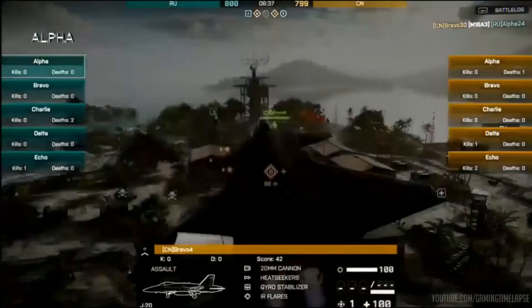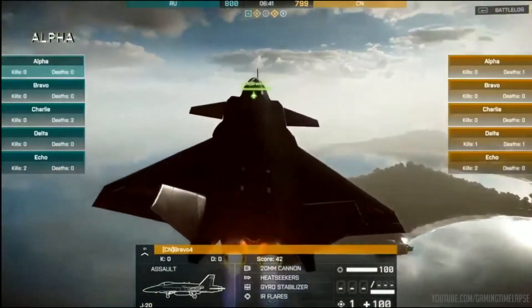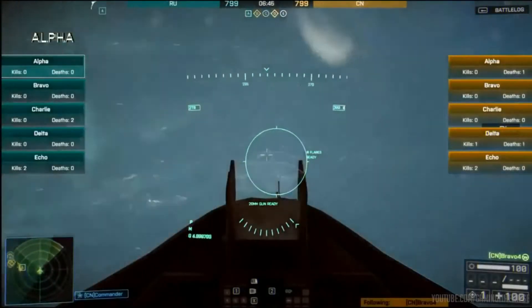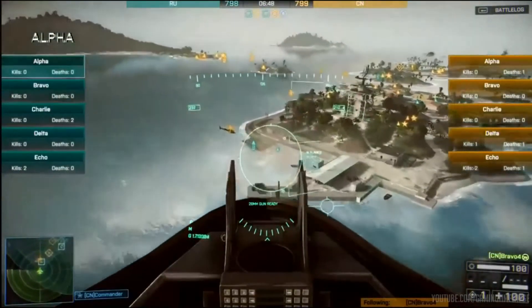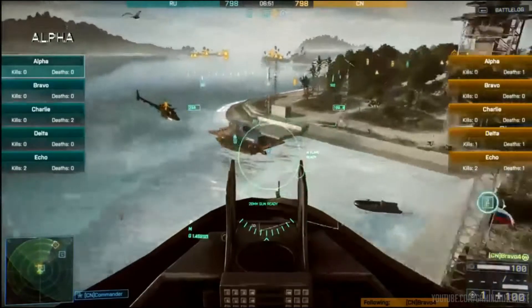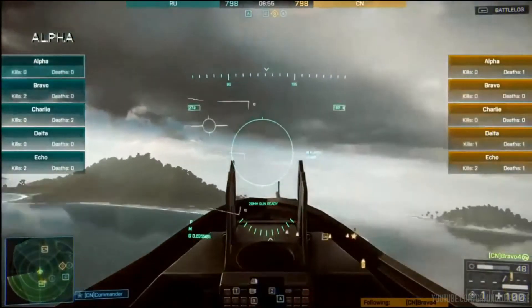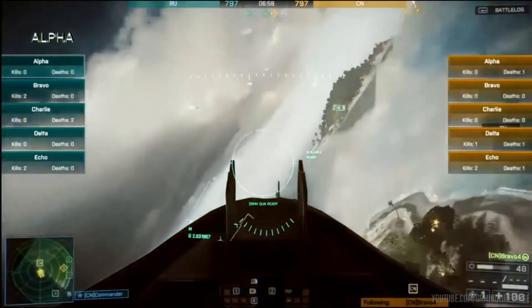Right now you can see we're on board here with the Chinese jet, the J-20. Looking at the radar on the bottom left-hand side of your screen, it's actually blipping the enemy that's in the air with them. That's one of the nice little features that have come into the game as well.